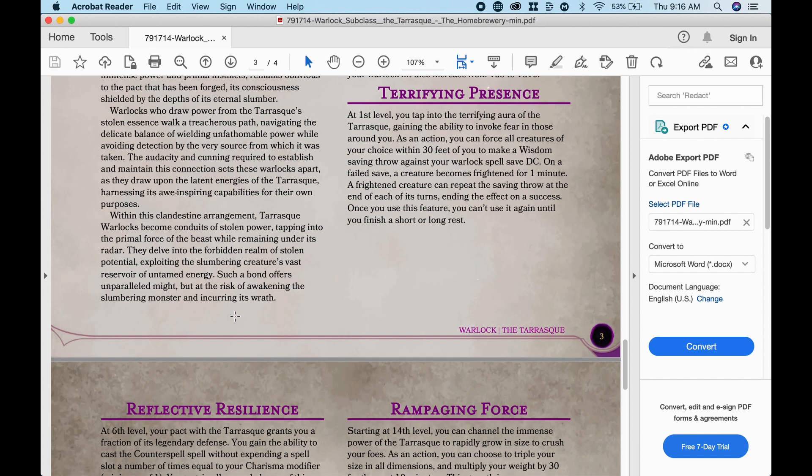Terrifying Presence: at first level, you tap into the terrifying aura of the Tarrasque, gaining the ability to invoke fear in those around you. Maybe there's a shadow that comes up behind you that looks like a Tarrasque — that would be a fun, flavor-filled ability. As an action, you can force all creatures of your choice within 30 feet of you to make a Wisdom saving throw against your Warlock spell save DC. On a failed save, a creature becomes frightened for one minute. A frightened creature can repeat the saving throw at the end of each of its turns, ending the effect on a success. Once you use this feature, you can't use it again until you finish a short or long rest.